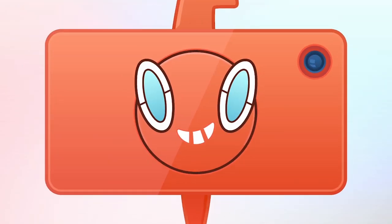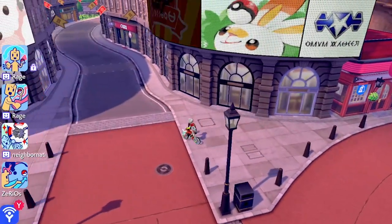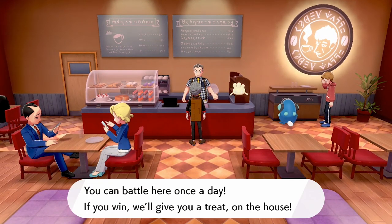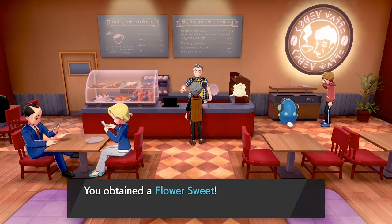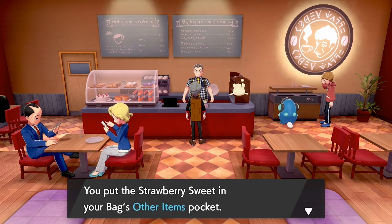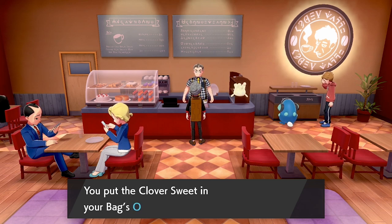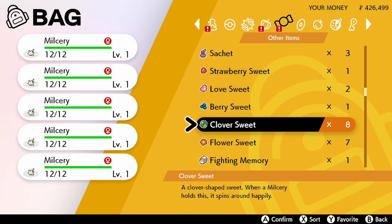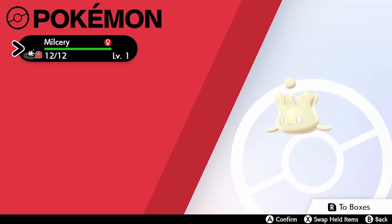The final café is in Wyndon, so there are three in total: Motostoke, Hammerlocke, and Wyndon. If you don't want to use the glitch it will take longer, but you can visit all three cafés every day and hope to get the sweets you want. There are five obtainable right now. After cycling through, we get the Flower Sweet, the Strawberry Sweet, and the Clover Sweet, giving us all five available sweets with our Milceries already prepared and ready to evolve.